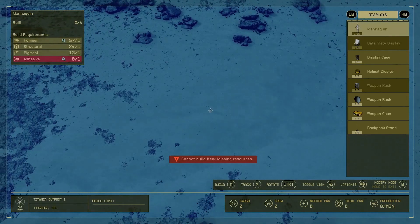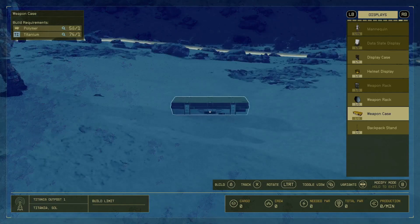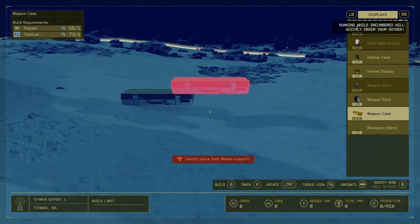Go down to weapon cases. There are three different cases and each one gives you a different type of weapon. The first one normally gives you small weapons like pistols, the second one gives you rifles and shotguns, and the third one gives you heavy weapons. We're going to put a couple of them down for each category.